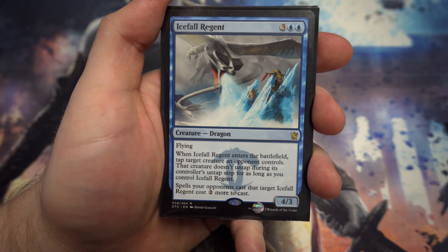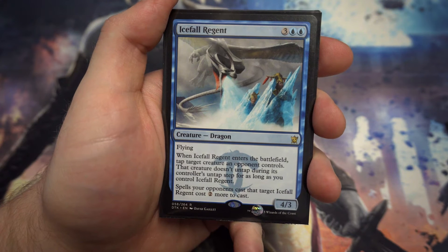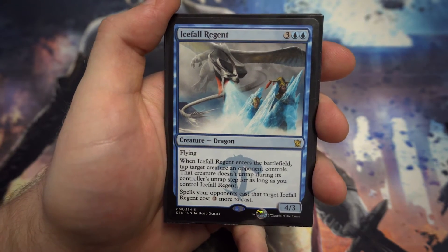Next up we've got Icefall Regent — for three and two blue, a flying 4/3. Enters the battlefield to tap a creature an opponent controls and it doesn't untap as long as you control this. Spells your opponents cast that target it cost two more to cast, so it's got a little protection for itself. Just a really nice control card.